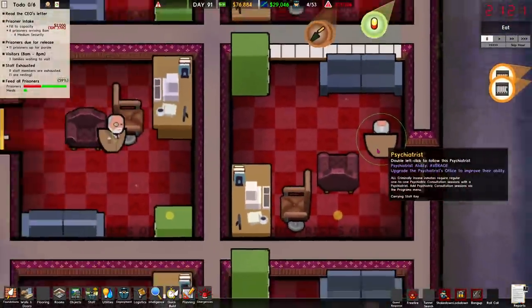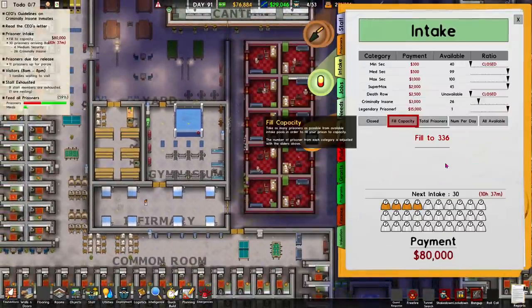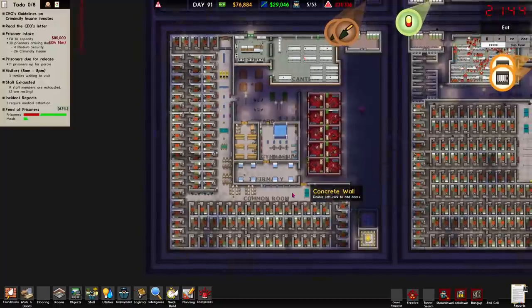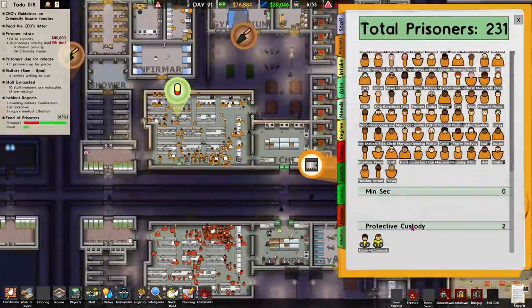Right, let's go intake — enable criminally insane, give me the lot. We're not going to take all 201 obviously, so we can try and work out where our problems are. Who is unable to be assigned to a cell?